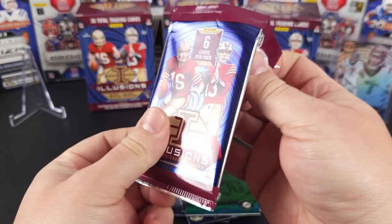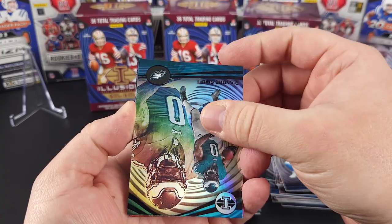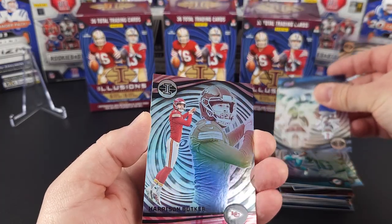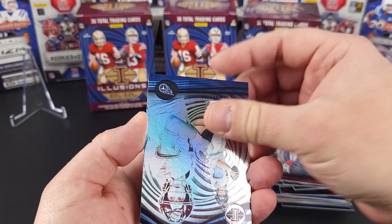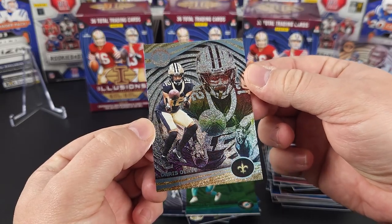Come on, let's see one of those numbered cards or autograph — that would be awesome. DeAndre Swift. Tyreek Hill. Stefon Diggs. Harrison Butker. Ryan Tannehill. And Chris Olave on the dots parallel. I'll take Chris Olave on there — that looks really cool.